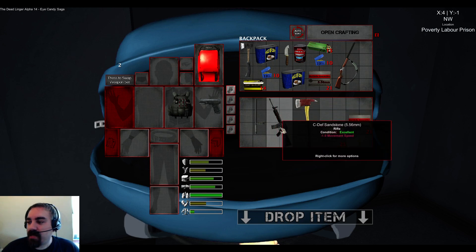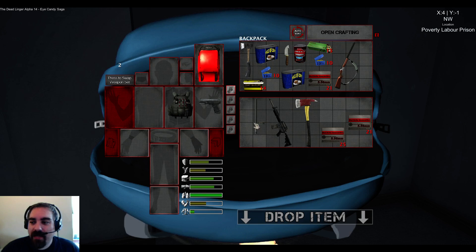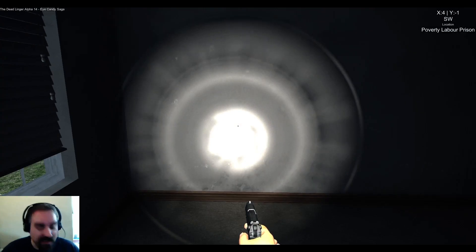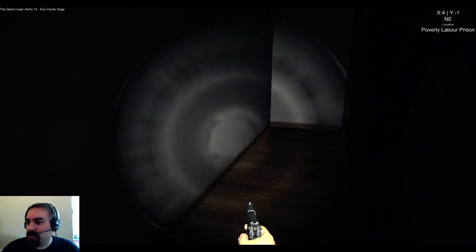Each weapon has a certain amount of magazines assigned to it. This .22 pistol has five magazines and each holds 10 rounds. The Sandstone rifle has three magazines that hold 30 rounds each. It's a good compromise — it bridges the gap between a fantasy game like Battlefield 4 where you just hit reload and it automatically recalculates your ammo, and a real simulation where you actually have to load magazines and make space for the ammo box. I like the system a lot — it gives it that simulation feel and not just an arcadey feel.